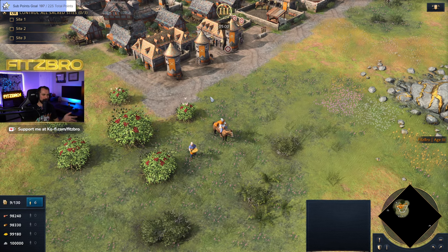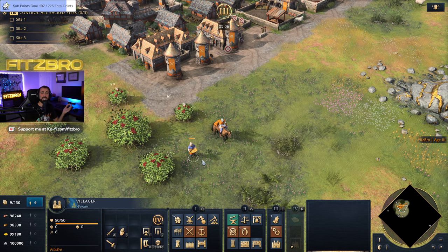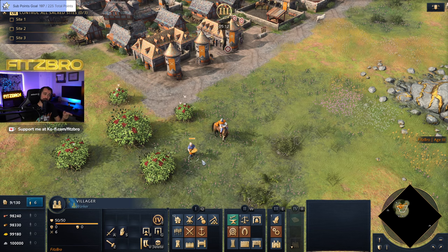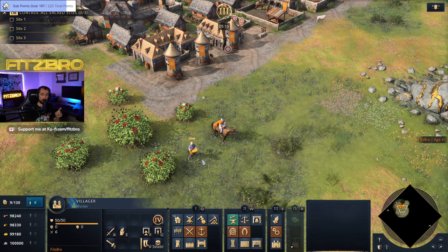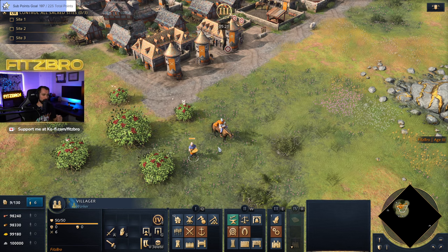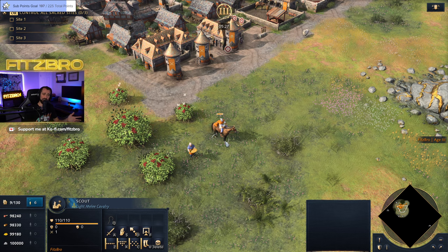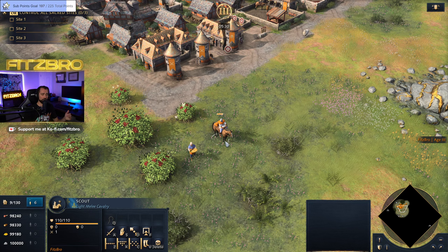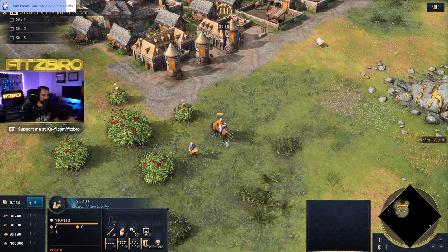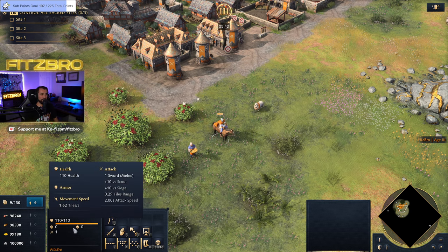Starting off, you can't talk about counters without at least talking about your villager and your scout. Villagers are probably not going to be countering a whole lot, but they do get some torches — so if you go up against rams under your town center, villagers use torch damage against rams. It's good to know that villagers counter rams. The scout is just a general unit for scouting and getting line of sight, very important if there's stealth forest so you don't take a bad fight. It doesn't really counter a whole lot.